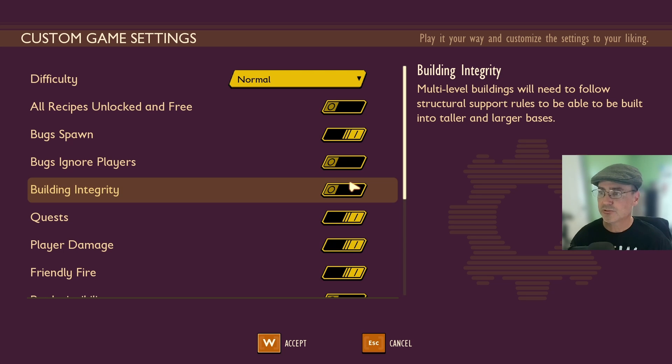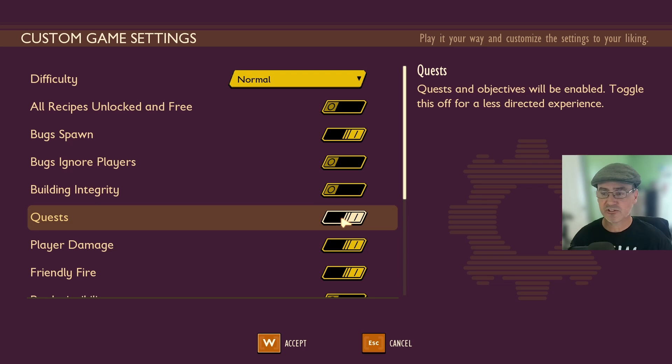Building Integrity is currently turned off. It says multi-level buildings will need to follow structural support rules to be able to be built — for taller and larger bases. So that's what happens if you turn this one on.